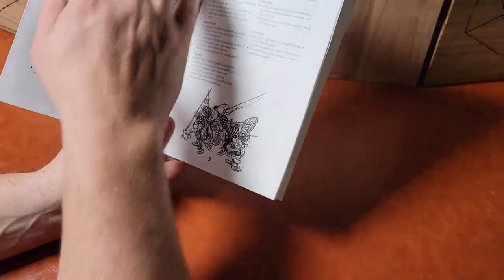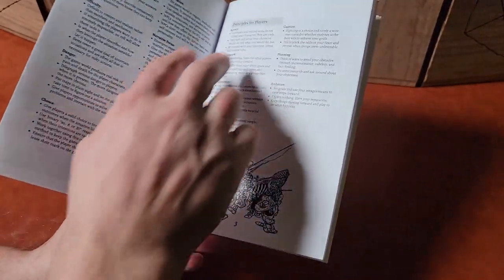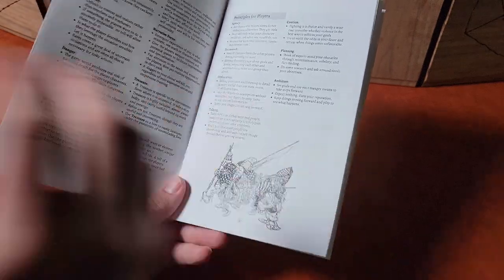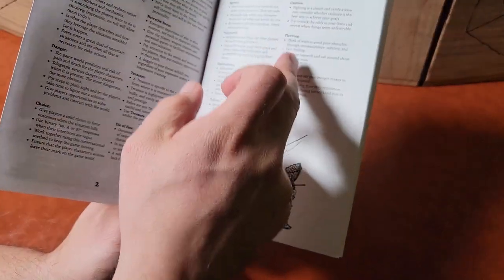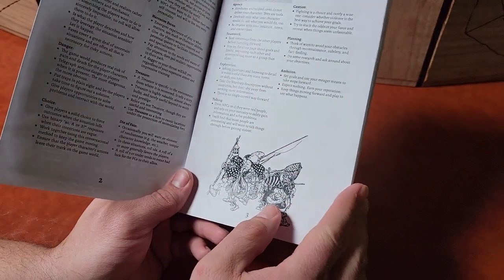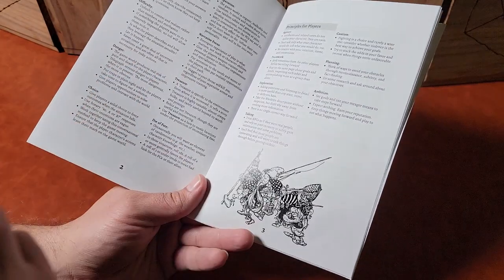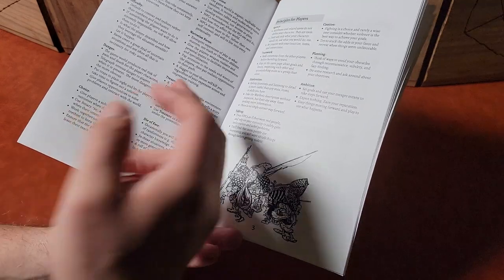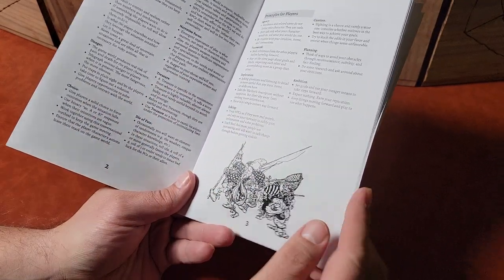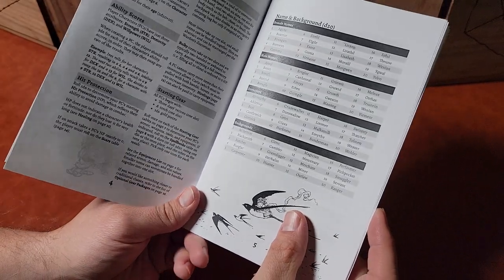It gives you different principles for the wardens — the warden is the DM or the GM. So you have a page for the wardens' principles and what the players need to do, like they can focus on teamwork, exploration, talking, planning, ambition, caution, and agency. It tells you how to basically be a good game master or warden — how to focus on the narrative, adding treasures, things like that. It just gives you little hints to make it better for everybody.